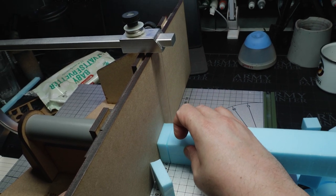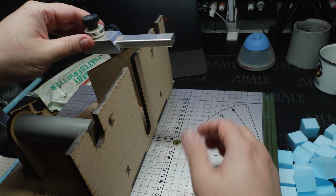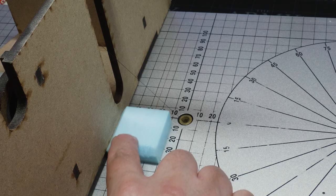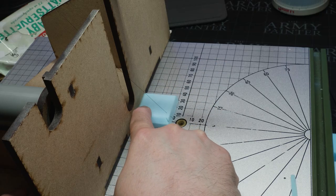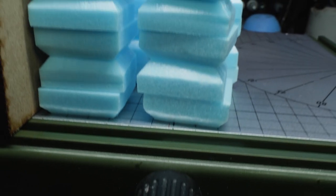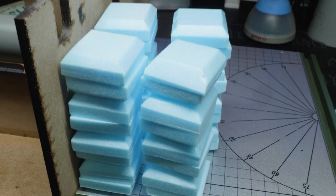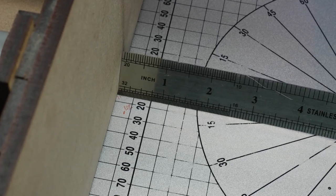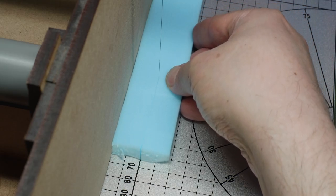I wanted to make a sort of bevel, and my guide on the hotwire foam cutter can be adjusted to about a 45 degree bevel, so I cut this for the top and bottom pieces. As you can see, the Proxon hotwire foam cutter makes an easy job out of these. Somebody said looking at this that it looks like cookies - yeah, I guess so. Here I'm coming in to about three quarters of an inch, and these pieces are going to function as sort of in-between pieces for the top and the bottom.